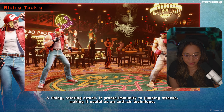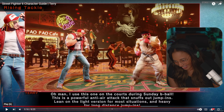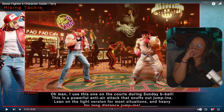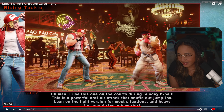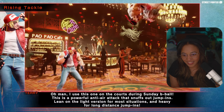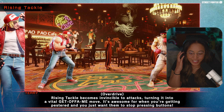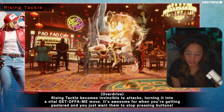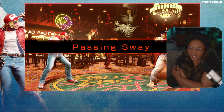Rising Tackle: a rotating attack — whoa, hold on! This is a powerful anti-air attack that snuffs jump-ins. Use the light version in most situations and heavy for long-distance jump-ins. Rising Tackle becomes invincible, turning it into a true 'get off me' move — get off me! That sounds like it should be said in a New Jersey accent.